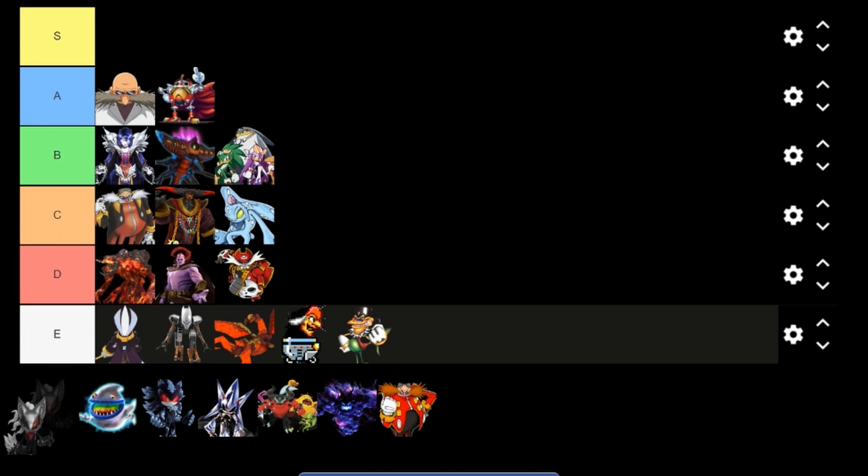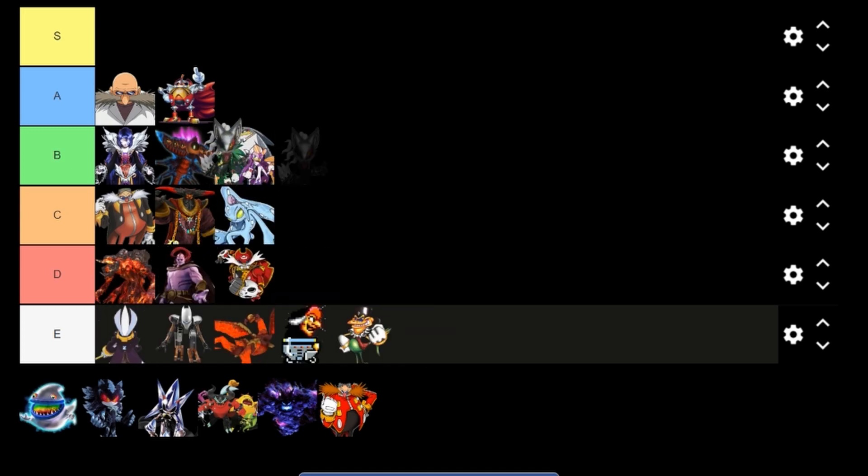Infinite — a character that beats Sonic with the Phantom Ruby and has a really cool theme song. I'm putting him at B. I don't think Infinite deserves A just because his potential was squandered — it's a darn shame because he could have really been one of the more in-depth villains of Sonic the Hedgehog. He just kind of gets roundhouse kicked by Shadow and that's about all there is for his backstory. He's a cool looking character with some pretty cool powers, but his boss fights aren't that great and he copies Metal Sonic's boss fight. He's ahead of Babylon Rogues and Dark Gaia, but behind Merlina.